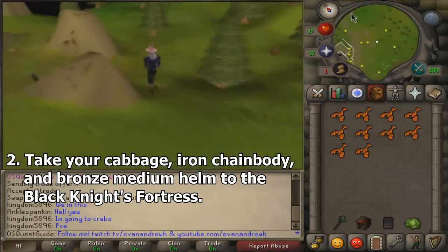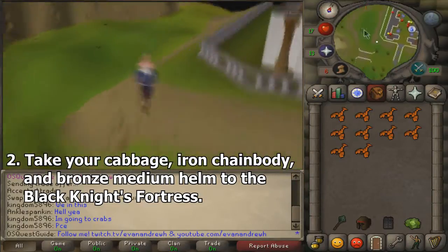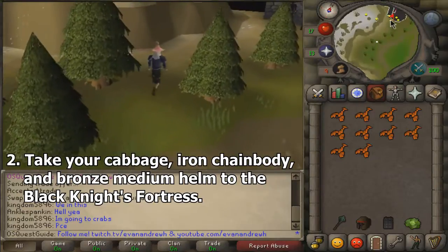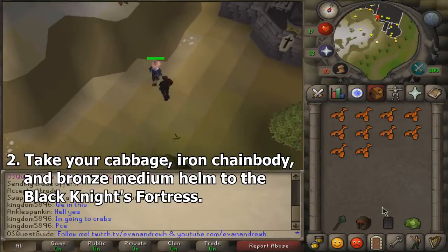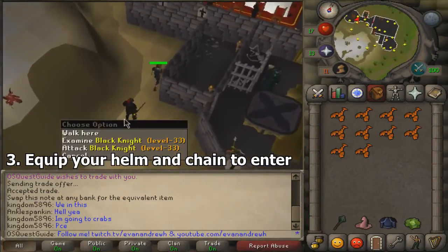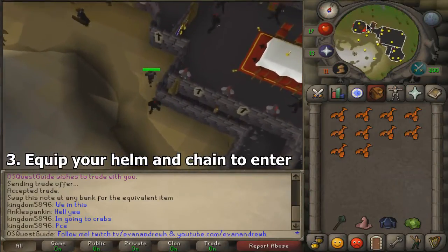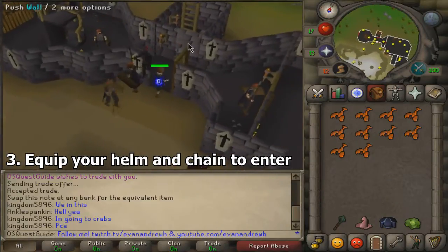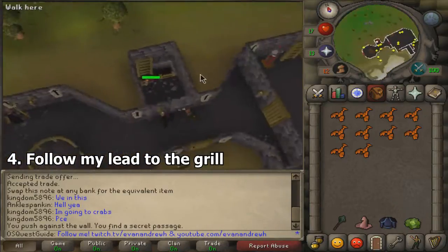The Black Knight's Fortress is about northeast-ish. It's right off the edge of the wilderness, a little bit to the west of the monastery — you can see it on the map right there, north of the Ice Mountain. Walk there, you'll see some Black Knights. If you turn on your run and just toggle it for a second, they won't be able to hit you very hard. But if you're one defense, they'll leave a mark a little bit. You're going to want to equip your helmet and your chain body to enter right here, because you are going to become a spy. You're able to walk right in. The Black Knight will attack you if you're low enough combat level, but just click north to walk through the wall.